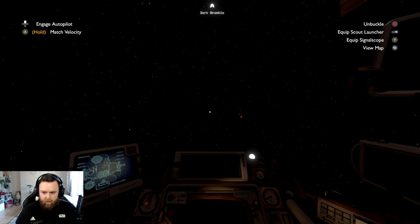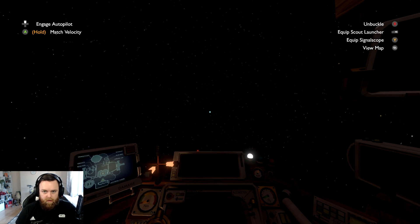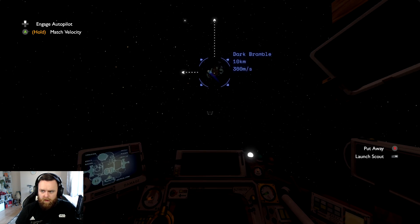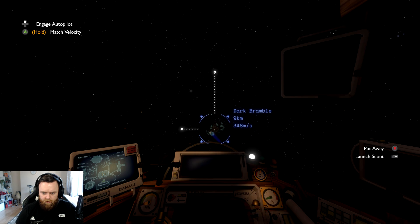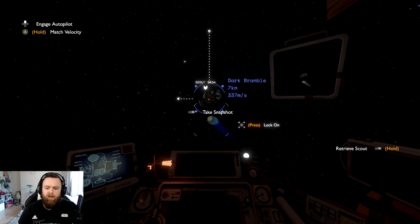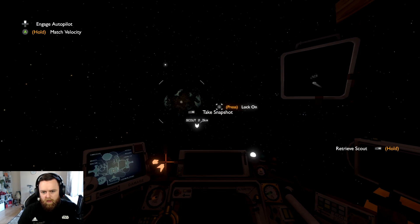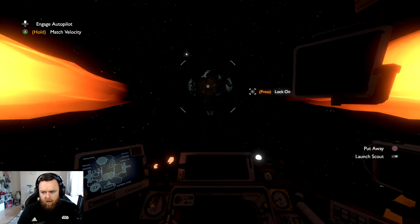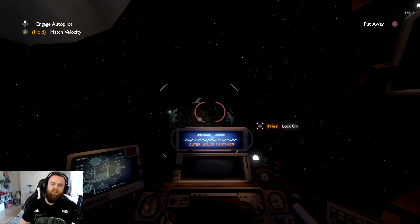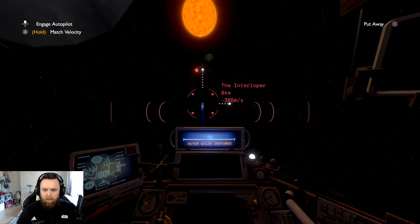Dark Bramble. I actually explored this place last time so I want to go somewhere different. There's the scout launch and stuff — I kind of don't know what the point of this is. You shoot it and take snapshots. I guess maybe you shoot it into certain areas or just whatever. There's also a feature that shows music being played from certain planets.